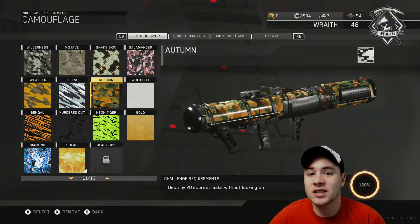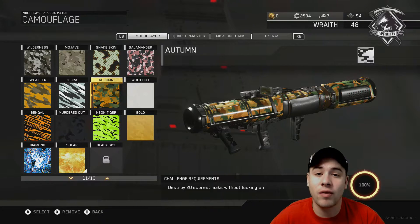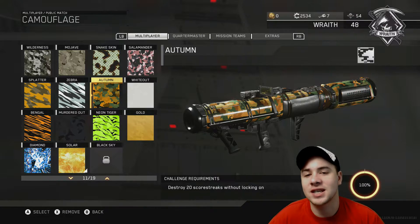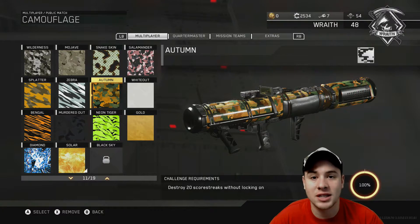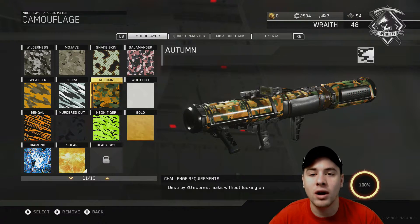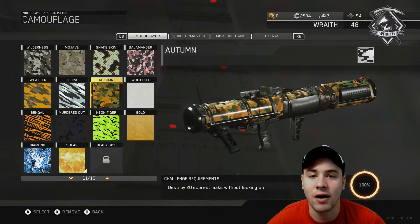The tip I have for the glitch portion of the Autumn camo is to just stick with it. There are definitely bugs involved — I had to shoot down around 40 UAVs before I actually got the camo, but it will happen. You will get credit for a lot of your no-lock-on kills. Also, you don't have to specifically shoot down UAVs. If a Scarab is coming at you, jump up, jump back, and hip-fire a rocket at the ground where the Scarab is going to be — that will count as one of your no-lock-on scorestreak kills. Stick with it; you will get the camo.